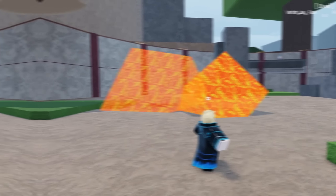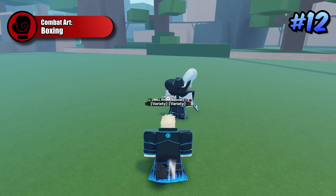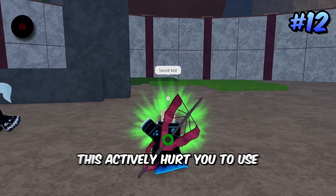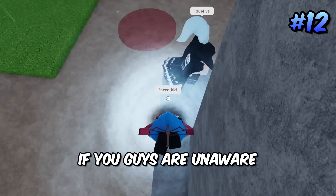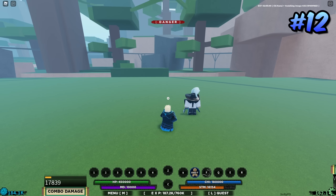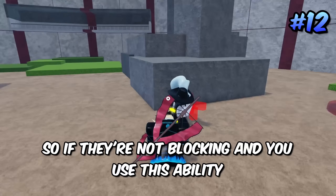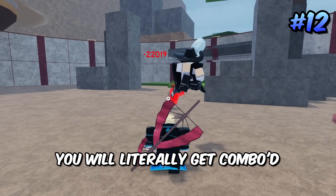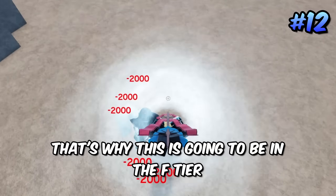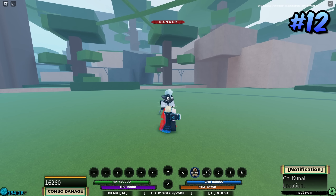Coming in 12th place is going to be boxing. Boxing is in 12th place because this actually hurts you — it actively hurts you to use. When you use the weapon spec on someone and they're not blocking, there's actually more end lag than there is hit stun on the ability. So if they're not blocking and you use this ability, you will literally get comboed for using this Q spec.